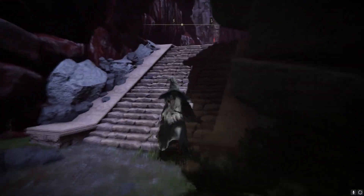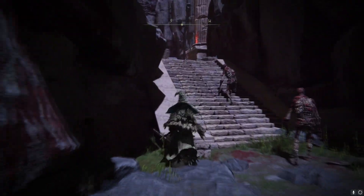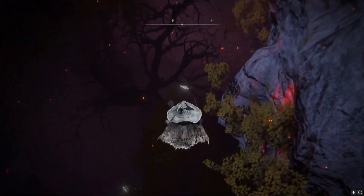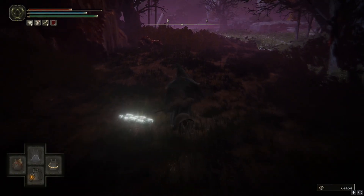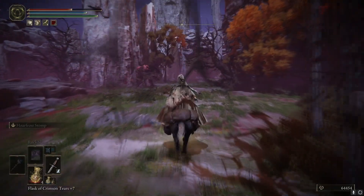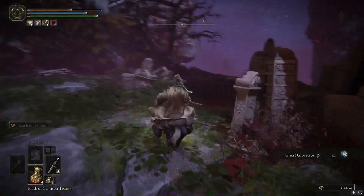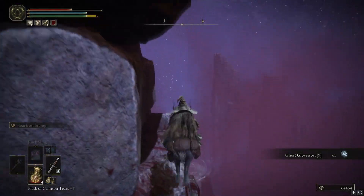To do this you're gonna be starting off from the staircase checkpoint, and you just run past all of these enemies until you get up here, take a sharp left, and once you fall down here you'll be able to activate Torrent and hop on his back and go over to the pretty well-known fall glitching spot for farming runes.